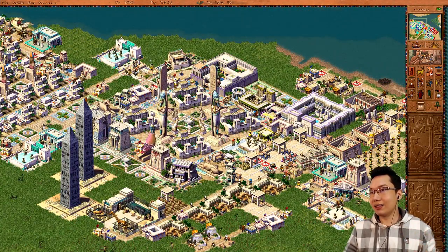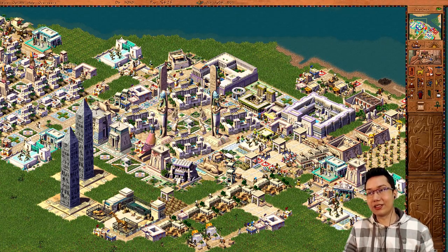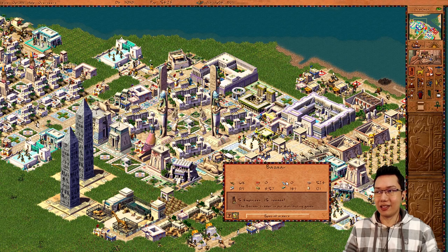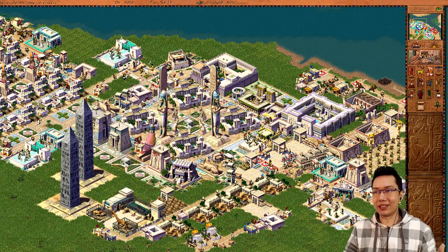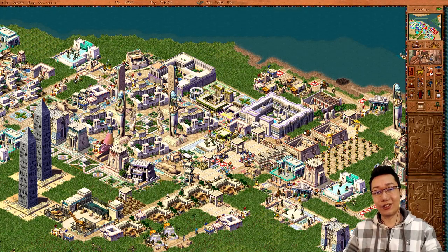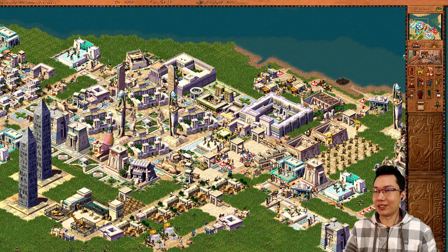The reason why this is important is because you could have different markets for different things. Let's say this bazaar is buying all sorts of things, but I wanted to split the workload because these big palatial estates require three types of food. You could have one bazaar set to buying grain, one buying fish, and one buying game meat. That way, when the bazaar ladies go out, they don't need to buy everything — because they only have one market lady who goes out and brings things back.